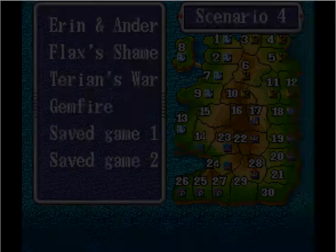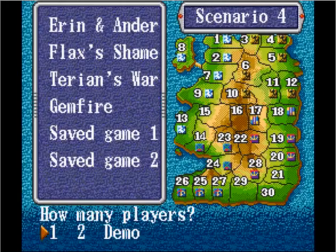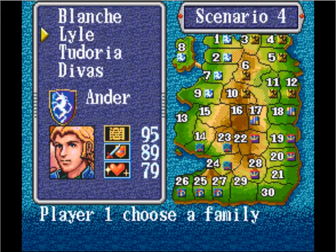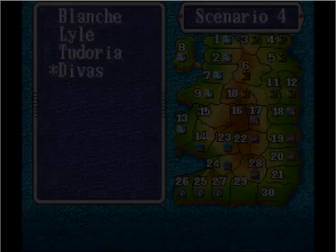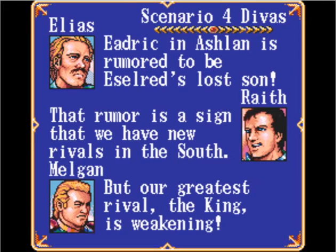I'm going to go to Gemfire and pick one of the most difficult guys as my champion — the Lanxure family. The Lanxure family is the king who was in control of the original crown and six gems. He was oppressive to the land, the people rioted, and the princess threw the gems and dispersed them throughout the factions. Blanche has two gems, Lyle has two, Tadoria has one. I'm going to choose the guy who has none — the purple with the crown — and just to the south is the rest of the Lanxure family, my three vassals that I can use to control the provinces.